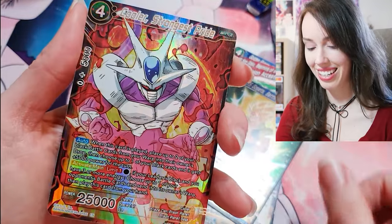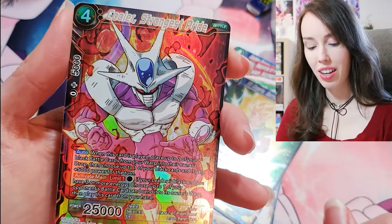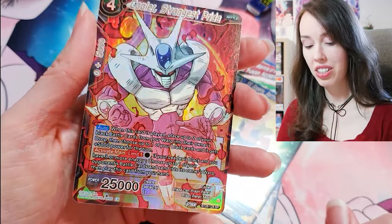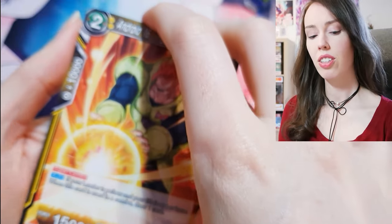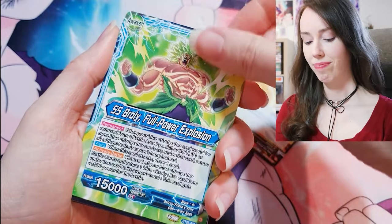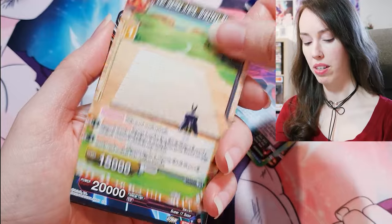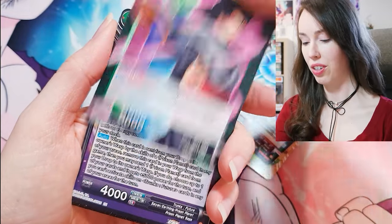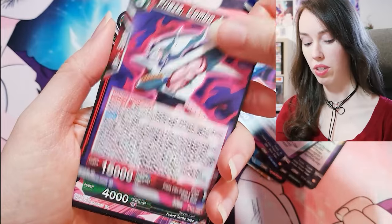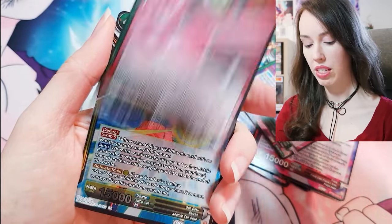SS Gogeta — okay, another SR: Cooler again! Two Strongest Pride — that's actually a really sick SR. There's a lot of Cooler love in this set. Only maybe three packs left or so — I was hoping this box was going to be a bit juicier, but hey, there's still last-pack magic. Frieza again, Goku Black, Fused Zamasu, Son Goku.